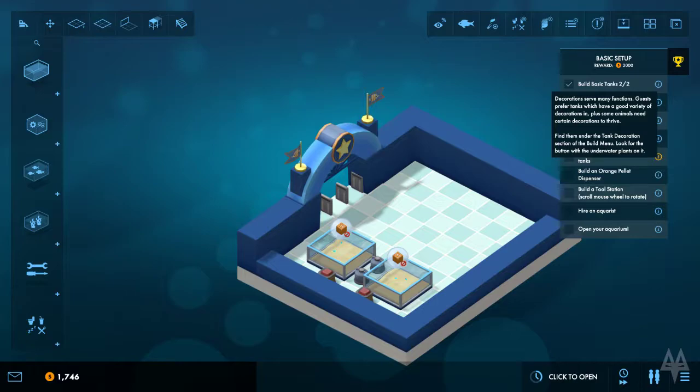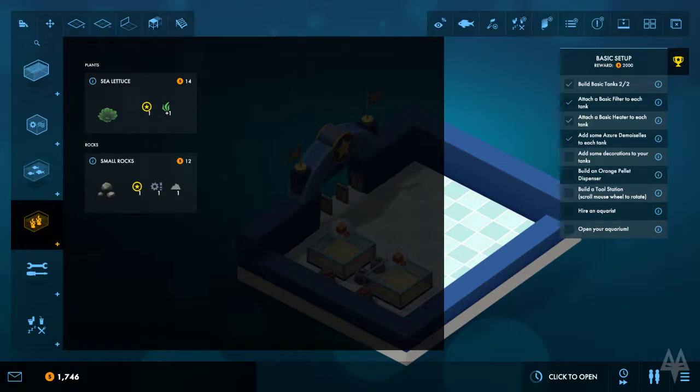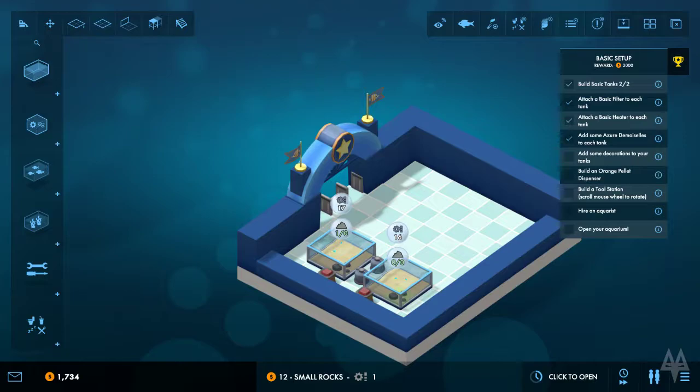Add some decoration to your tanks. Decorations serve many functions - guests prefer tanks with a good variety of decorations. Some animals need certain decorations to thrive. Sea lettuce - often found in nutrient rich or polluted areas in the wild, suitable for temperate or tropical conditions. Rocks provide a surface for microscopic bacteria and zooplankton to live on, lending a small amount of filtering to the tank. Let's add some rock and a sea lettuce.